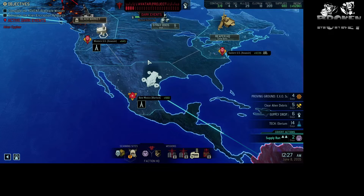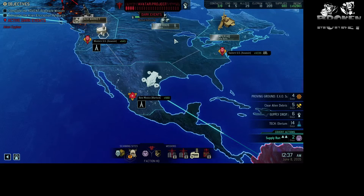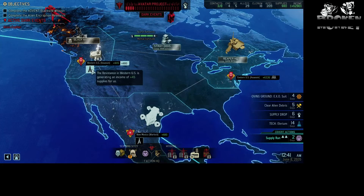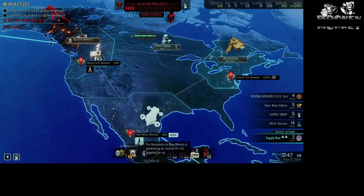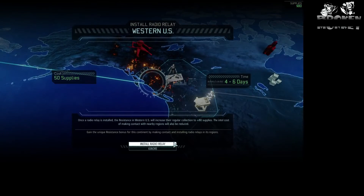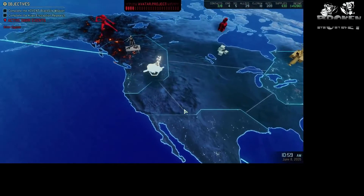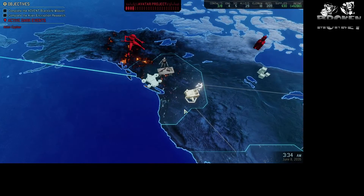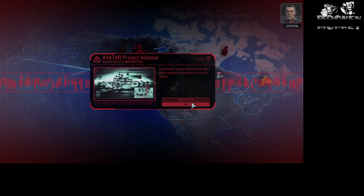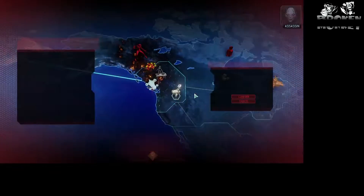Supply drops in six days. This is where we started - do this one it'll add 80, and add 45 making it 125. Radio installed - Sector Nine, Western United States. We've located one of their facilities, we'll get there. View retaliation site - okay, confirmed.